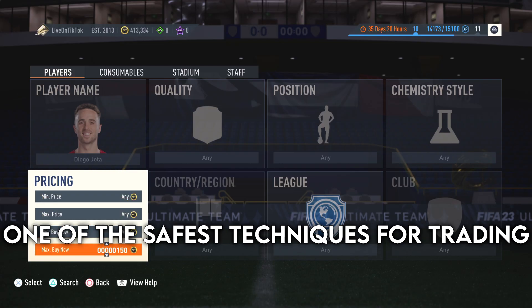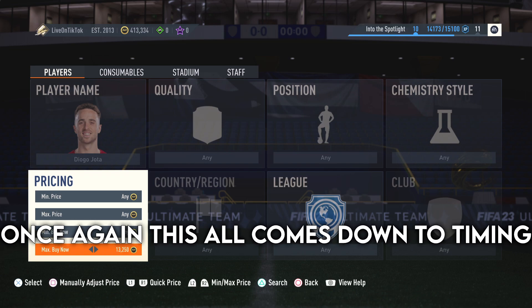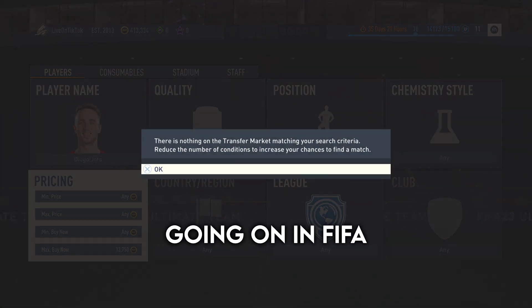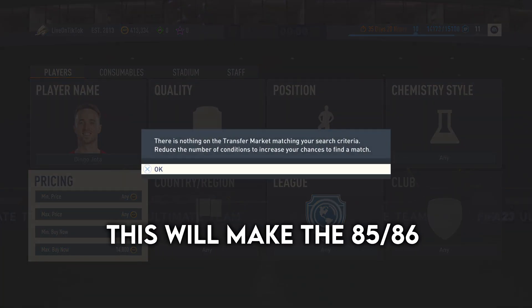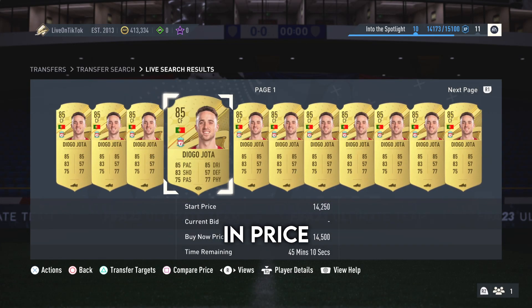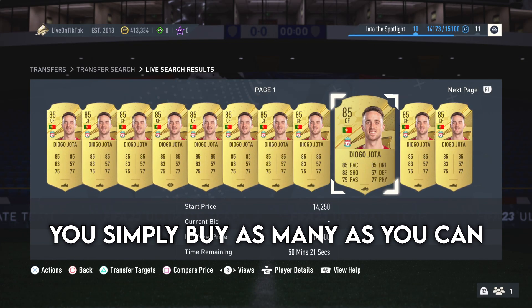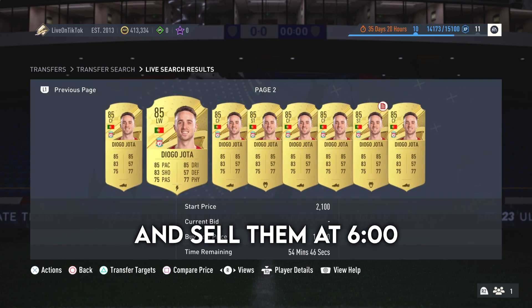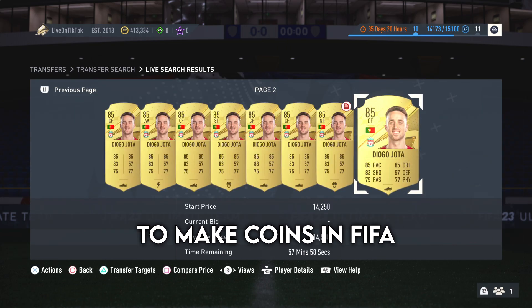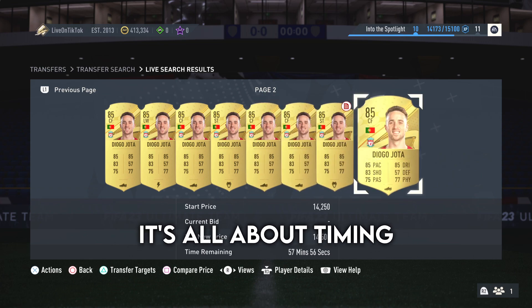One of the safest techniques for trading is fodder trading. Once again, it all comes down to timing. You wait for a day where there's not too much going on in FIFA — if there are no new SPCs, this will make the 85 and 86 rated players drop dramatically in price. You simply buy as many as you can off the market and sell them at six o'clock. This is one of the simplest and easiest ways to make coins in FIFA, but once again, it's all about timing.